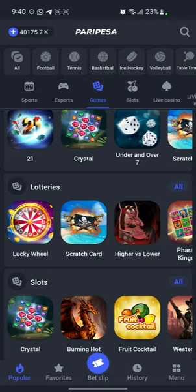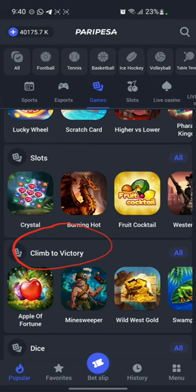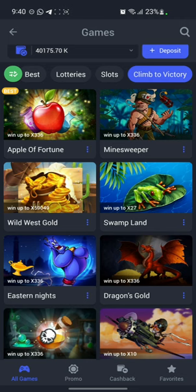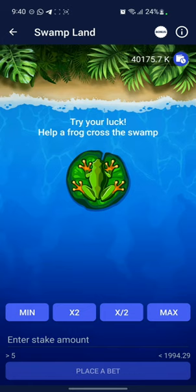The game I want to show you is found under 'Climb to Victory' — this one right here. Click on 'All', and under Climb to Victory there's a game called Swampland right here. Click on it. For any game on PariPesa, if you want to find out how to play, there's an information button you can simply click on that will tell you the rules of the game.